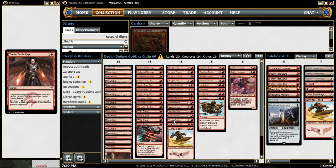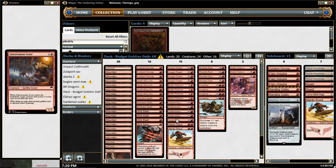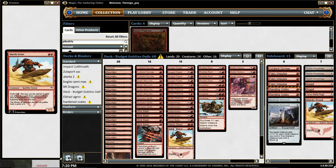Then you have 1 Temur Battle Rage — if you can put the Piledriver and pump it when it's unblockable, you use Temur Battle Rage to give it double strike and do double damage. Then you have Mardu Scout, also 3/1 with dash, so you can enter on round 2 and attack for 3.